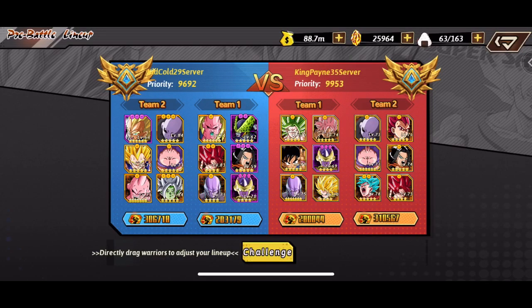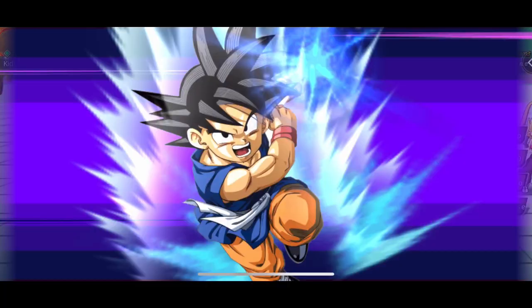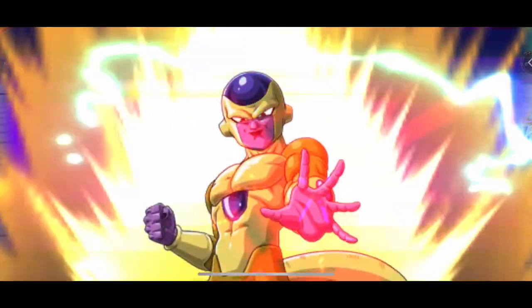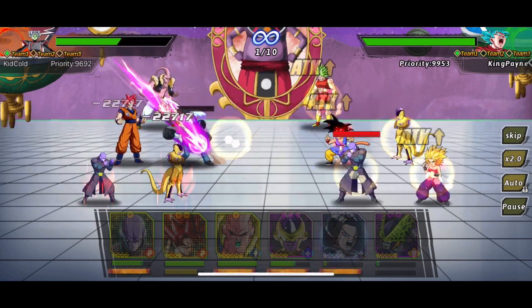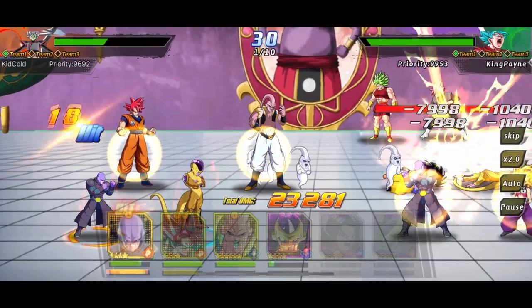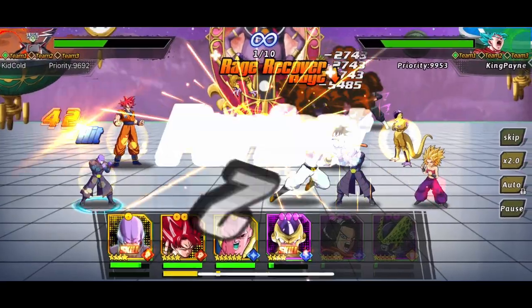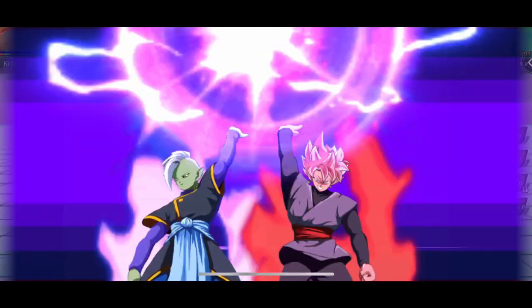I want to go into the cross server arena and test out the ability right now. We're taking on King Pain from server 35. I've been putting my stronger fighters in the second team because I have lower priority than most opponents in the cross server arena. I put Goten Zamasu, Kid Buu, Jiren, and Majin Buu in the second team so they can use their ultimates right away on undamaged enemies.